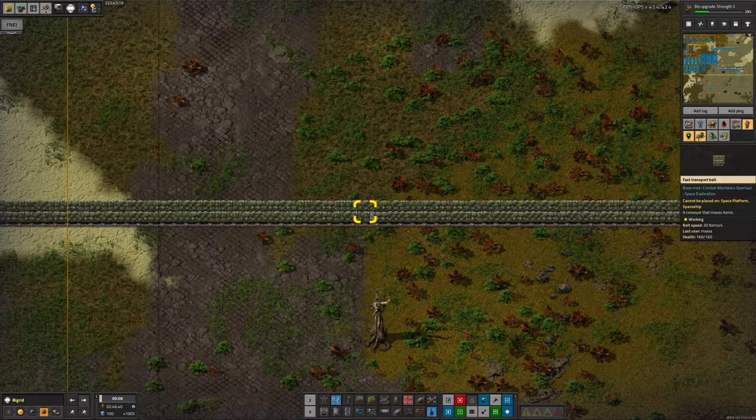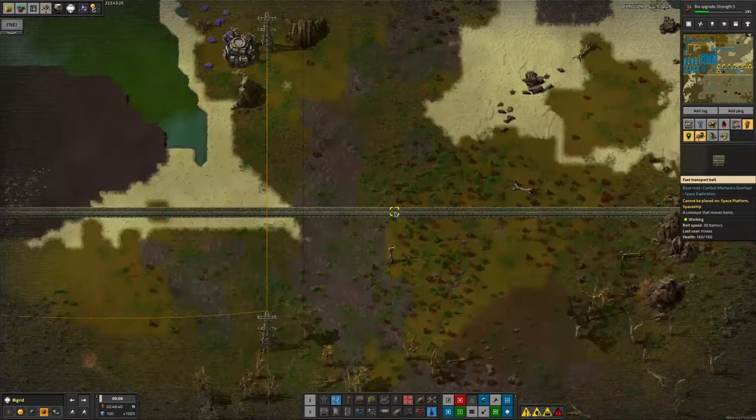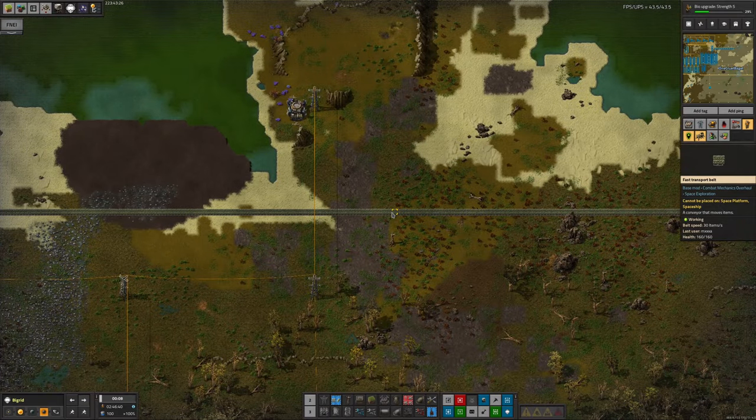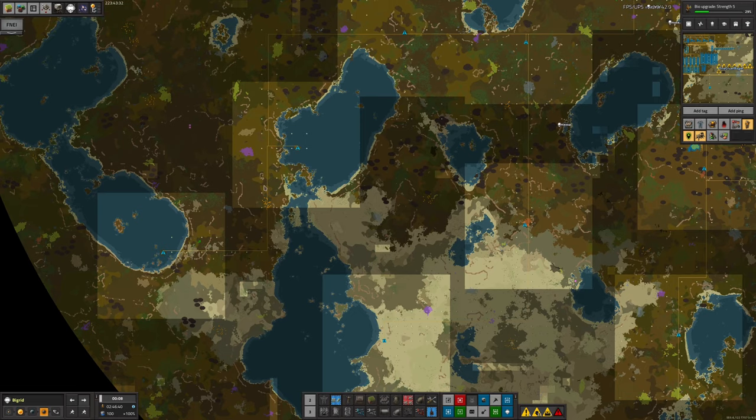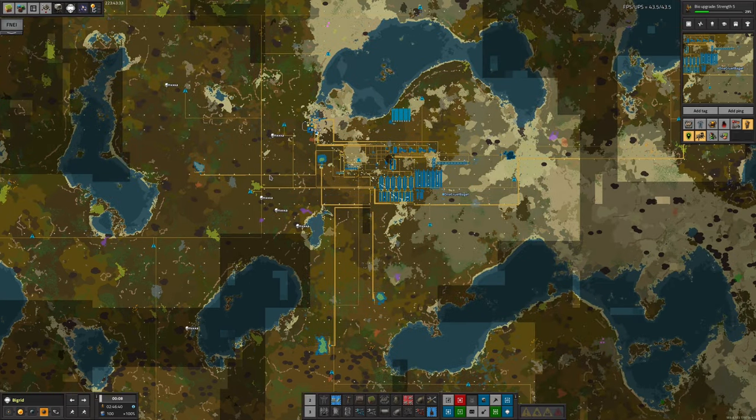What colour belts is he using? He's using red belts for all of this, and to a point that makes a certain amount of sense, because red belts are really cheap to make — they just take iron. So it's quite possible that for something like this, it actually is cheaper to run a really long belt like this all the way across the planet than it would be to put down rails and have trains running. It certainly requires less fuel to keep the system running in the long run.